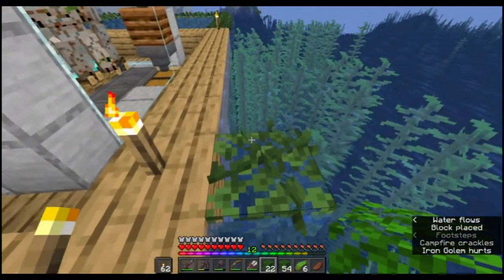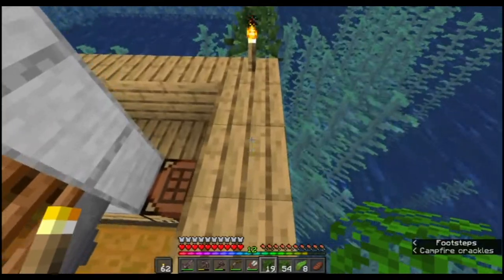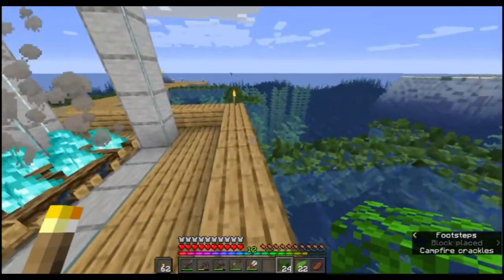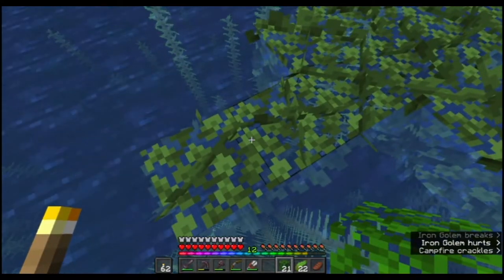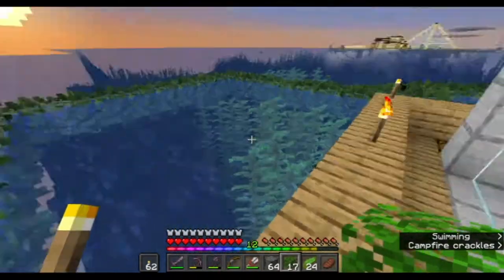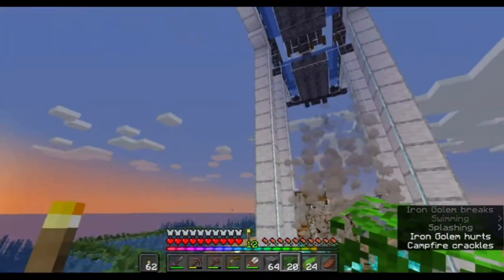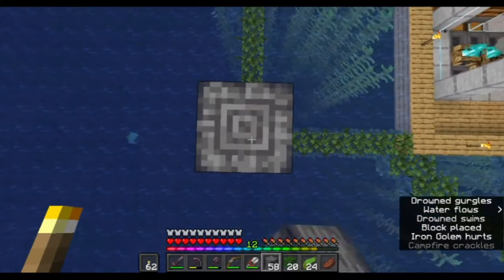We are going to make it more of a circle on the front and the back — 11 blocks across with a center point. We're going to do this on both sides. The next thing we want to determine is how high we want this to go. For the size of this, 8 blocks will be good. This is 8 right here.